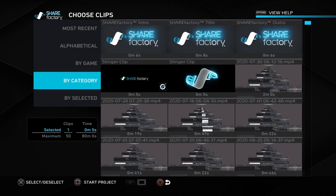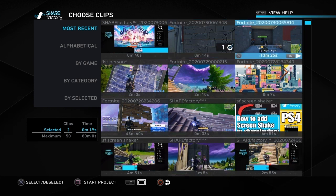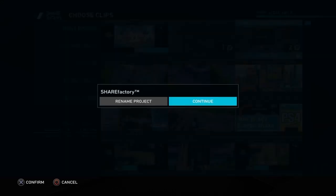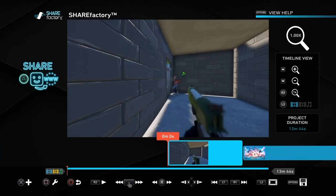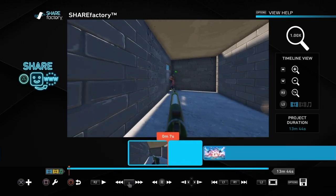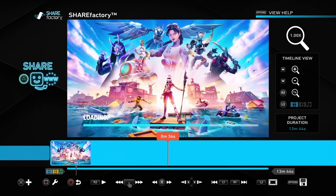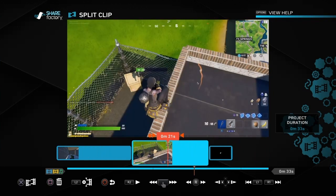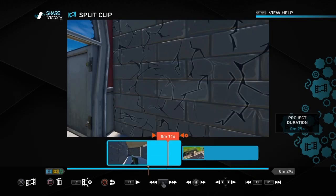Then go out of replays into ShareFactory, start a new project, get rid of all the ticks and go into most recent to find the two clips that we recorded. Once we've got both clips into the project, find the gameplay clip and split it up so that we've only got the clip we want to use. We can get rid of the intro part that we don't want.